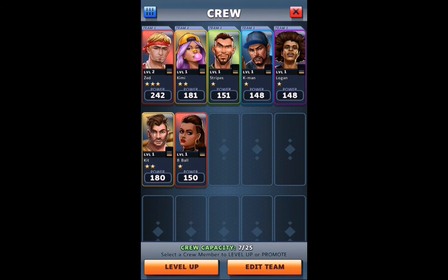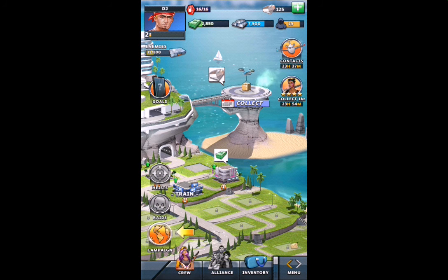Let's see about putting him on our crew. Here's our crew. Kit is stronger than Stripes and stronger than K-Man, but he's also yellow, and you want to have all the colors. So let's just leave it as it is.